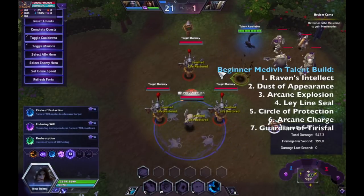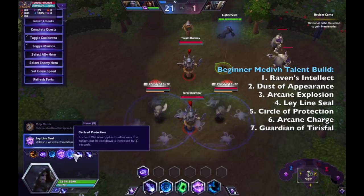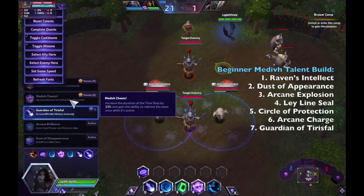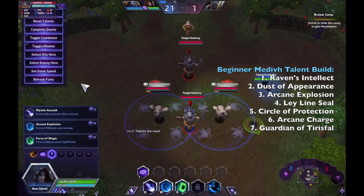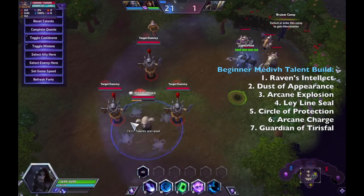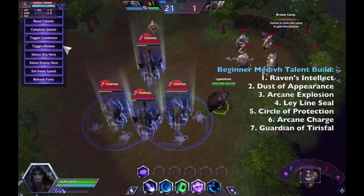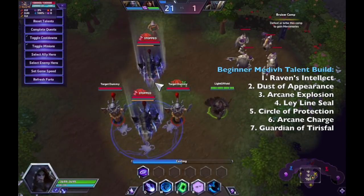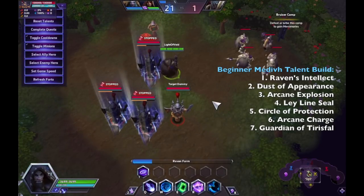To recap the full build: Raven's Intellect, Dust of Appearance, Arcane Explosion, Ley Line Seal, Circle of Protection, Arcane Charge, and Guardian of Tirisfal's Fall or Arcane Brilliance. Medivh Cheats is a niche talent only used when you really need the extra time-stop duration. It also lets you redirect the Ley Line Seal — if you placed it but didn't want to time-stop a particular hero, you can redirect before it hits. This lets you selectively choose targets and increases time-stop duration, but it's a higher skill-cap talent only for players very familiar with Ley Line Seal.